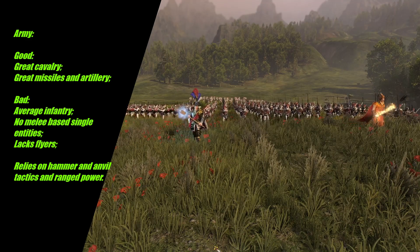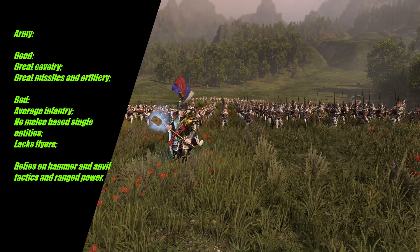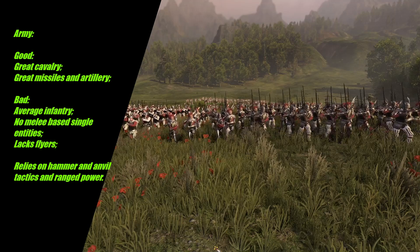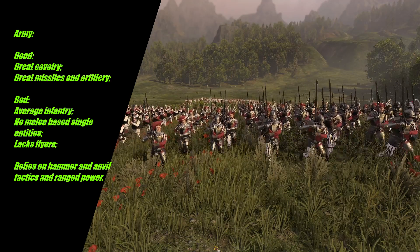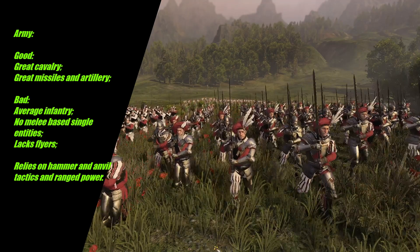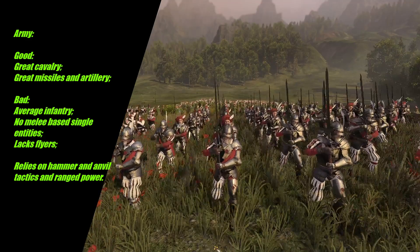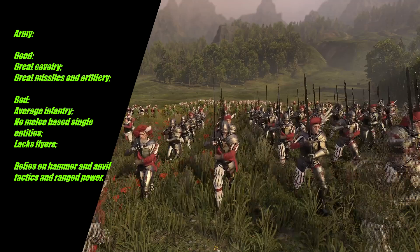The Empire army typically has average infantry, supported by heroes and lords. They do have great missiles and artillery, great cavalry, but they lack single entities other than the siege tank and Luminarch — no typical melee single entities like monster mounts. They also lack flying units other than flying mounts for lords and heroes. In essence, the Empire is about holding the line, the old hammer-and-anvil tactic, or peppering down the enemy with missiles and artillery.